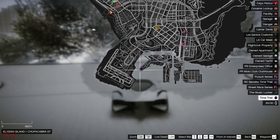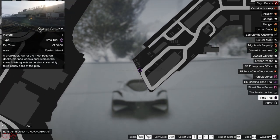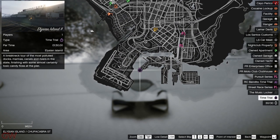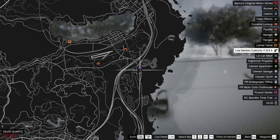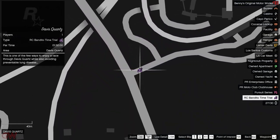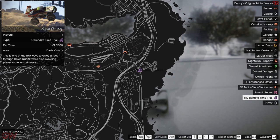Moving on to time trials this week: the normal time trial is at Elysian Island with a par time of 1 minute 50 seconds. The snow in GTA will probably make it harder to complete, so good luck. For the RC time trial it's at Davis Quads with a par time of 1 minute 32 seconds — it's a repeated one, so good luck to anyone trying.